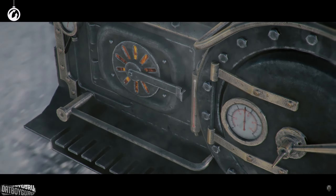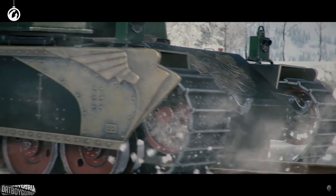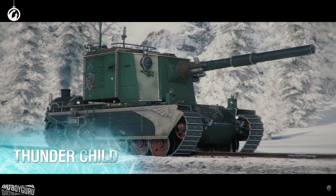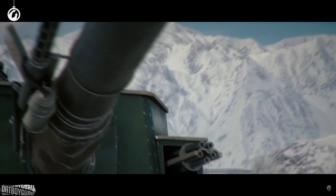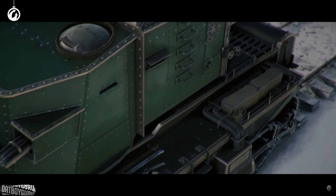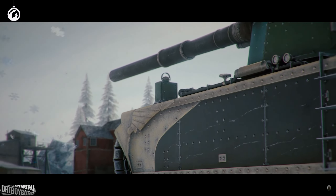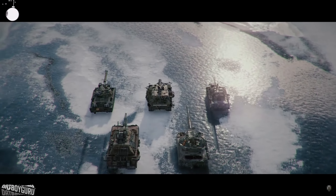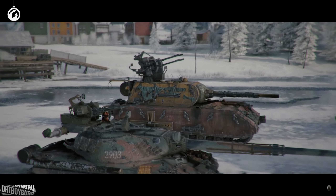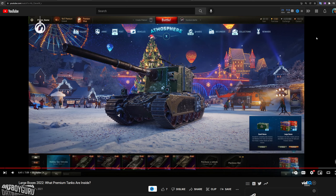The last 3D skin is for the FV4005, called the Thunder Child — it's locomotive-themed and looks kind of insane. Some people will love it, some won't — it's half train, half tank, complete fantasy out of the realm of reality. Large loot boxes will also bring back old skins from last year for the Maus, the 60TP, and the CGC.